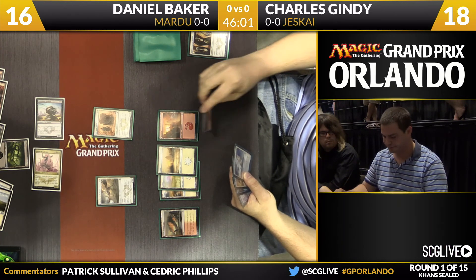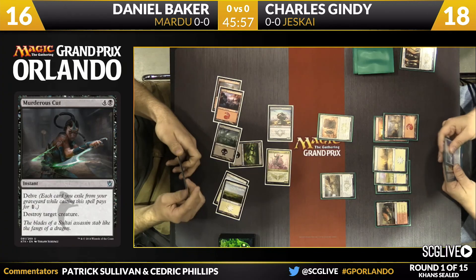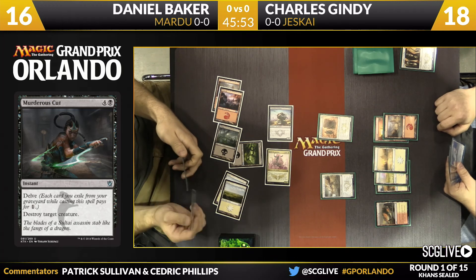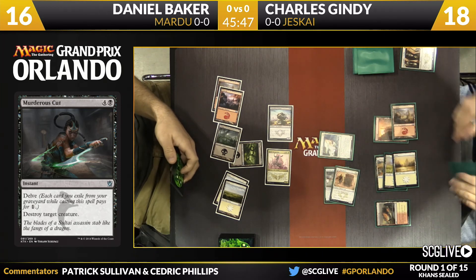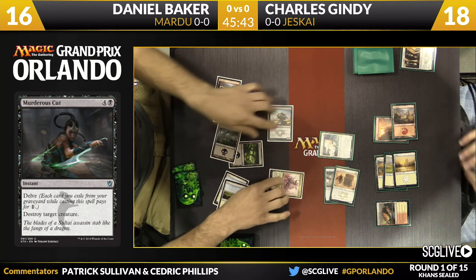Very rare to see a sealed pool with only one gold card in it — pretty impressive in this format. He's got a copy of Alabaster Kirin in his hand, the two-three flying vigilance. Murderer's Cut, a very powerful uncommon in this set, can be cast for as little as one black mana. Gindy deploys the Alabaster Kirin and hits the red zone for four points of damage. Baker goes down to 12.